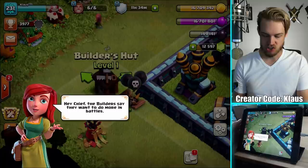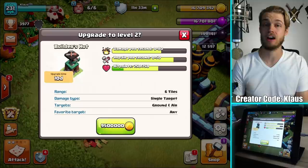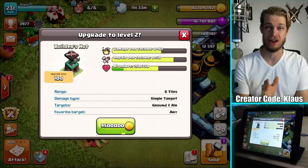I want to bring attention to the builders. The builders say they want to do more in battles — upgrade their huts to see how they can help. So now we're able to upgrade the builder huts, which is super, super awesome. It's a 10-day upgrade. My question is, can I use the builder while this upgrades? I'm going to find out.